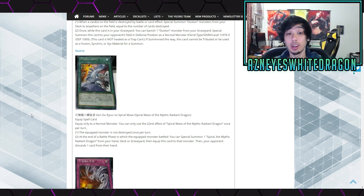Next up we got Spiral Wave of the Mythic Radiant Dragon — an equip spell card that can only be equipped to a normal monster. You can only use the second effect once per turn. First effect: the equipped monster is not destroyed once per turn by battle or by card effect — pretty decent. Second effect: at the end of the battle phase in which the equipped monster battled, you can special summon one Spiral Mythic Radiant Dragon from your hand, deck, or graveyard and equip this to that monster, then your opponent discards one card. That's actually not bad — you make them go minus, although watch out for Dark World.